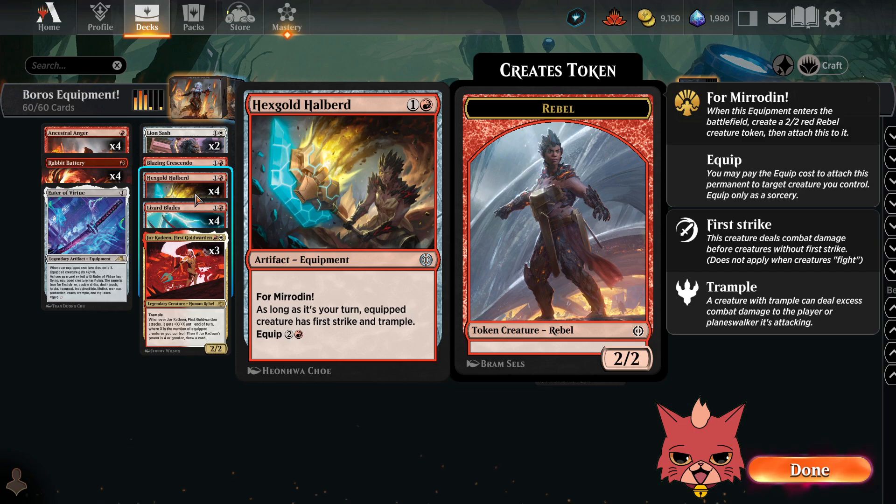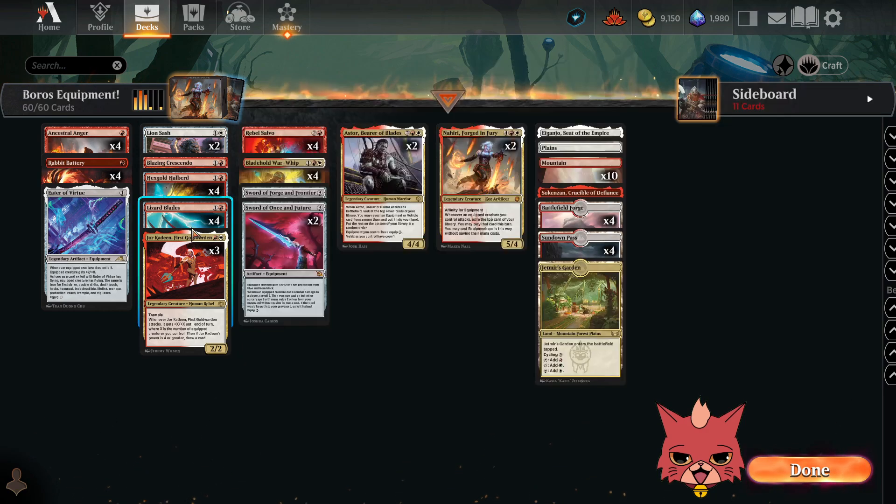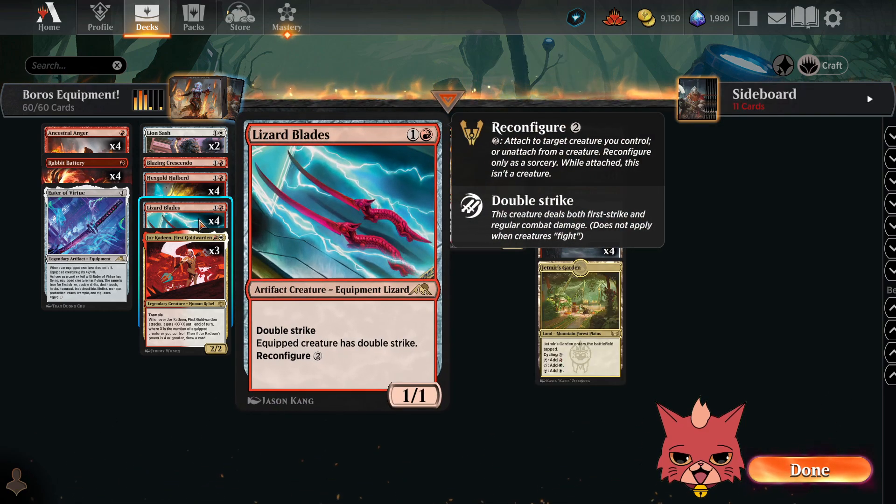Also, Blazing Crescendo exiles the top card of your library until end of your next turn, so if you exile something like Ancestral Anger, it's an extra card you can play next turn and get that card draw. We have four Hex Gold Halberds — it's a two-mana equipment with For Mirrodin, so you get a 2/2 Red Rebel and immediately attach it. As long as it's your turn, equipped creature has Bushwhacker and Trample. Equip cost is two and a Red. At least you get that free equip on the Rebel. We have four Lizard Blades — a 2-mana 1/1 with Double Strike, equipped creature has Double Strike, and reconfigure is only two.